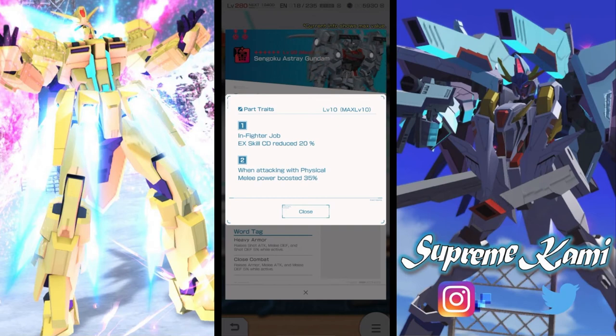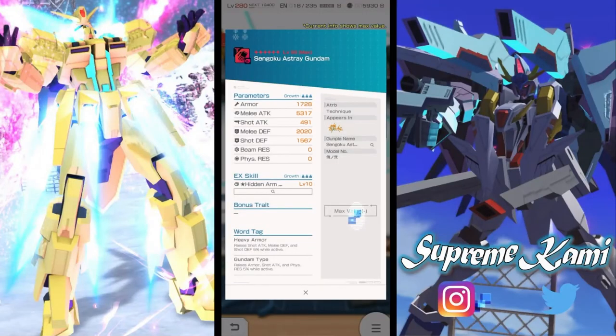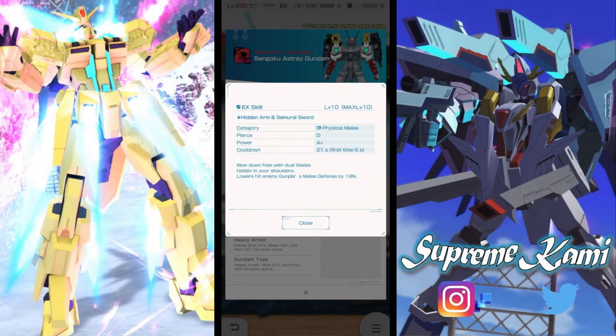The torso can help if you're still building good standard cooldown parts. The condition requires you to be in photo-shot job and using a physical attack, which should be easy to fulfill. With those conditions met, you get an EX skill or melee power boost of 35%, which is quite good.